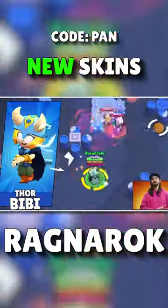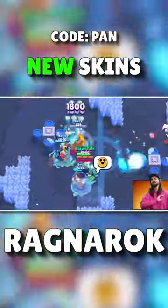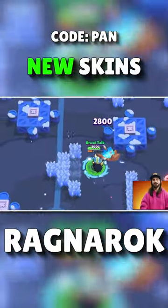We also get Thor Beebe, which is a 299 gem skin, and the Goddess of Thunder comes with her own special pins, sprays, profile icon, and takedown effect.